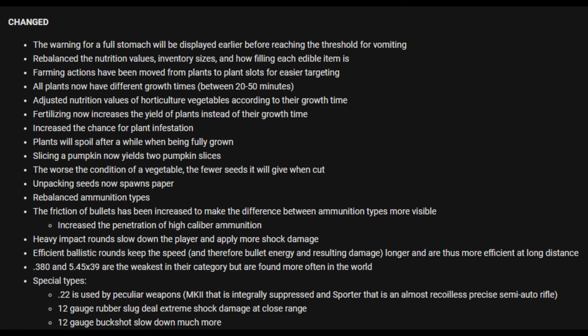They've changed an absolute ton of stuff. The warning for a full stomach will be displayed earlier before reaching the threshold for vomiting. Rebalanced the nutritional values, inventory sizes, and how filling each edible item is. Farming actions have been moved from plants to plant slots for easier targeting. All plants now have different growth times between 20 and 15 minutes. Adjusted nutrition values for horticulture vegetables according to their growth time. Fertilizing now increases the yield of plants instead of the growth time. Increased the chances of plant infestation. Plants will spoil after a while when fully grown. Slicing a pumpkin now yields two pumpkin slices. The worse the condition of the vegetable, the fewer seeds it will give when cut.